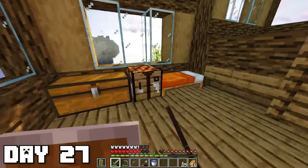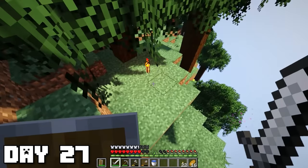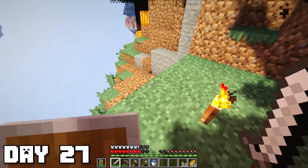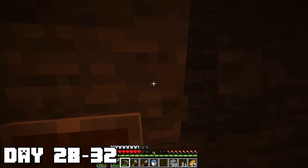But I forgot one crucial detail — where am I gonna get arrows from? We have one feather, we have enough sticks, but we have no gravel at all. We don't have any arrows. So I spent this day cutting down trees, mining a bit into the side of the island, and also came across a creeper that blew up behind me — it didn't even damage me though.